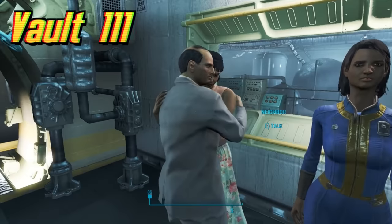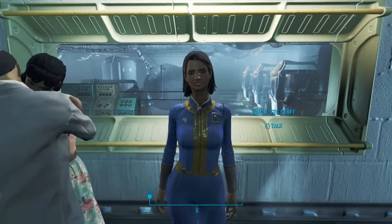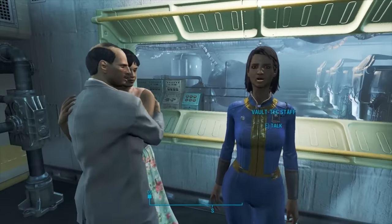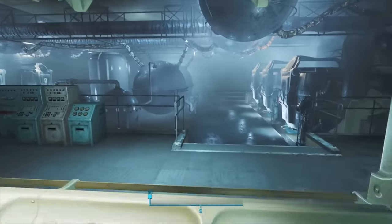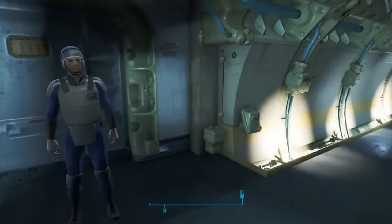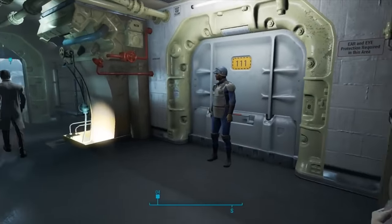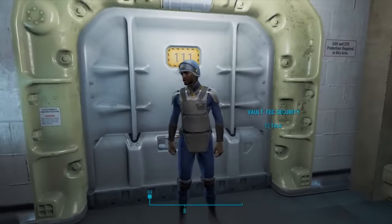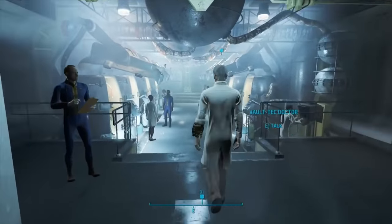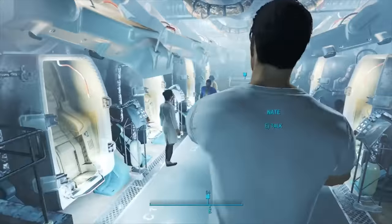Vault 111 is located in Sanctuary Hills, Massachusetts in the Commonwealth and can be found in Fallout 4. The vault's experiment was to test the long-term effects of cryopreservation on a select group of dwellers. An all-clear was supposed to come after 180 days, but it never did. Facing dwindling supplies, the Overseer didn't open the door despite everyone demanding it. They staged a mutiny, and the Overseer placed the vault in lockdown. What happens next is unknown, though Kellogg makes his way inside, murders the Sole Survivor's spouse, and steals their child sometime after.